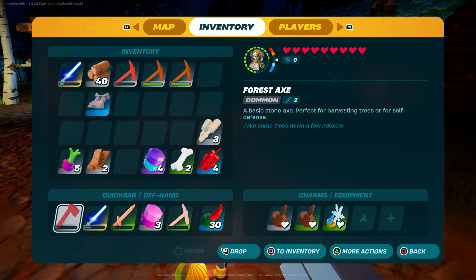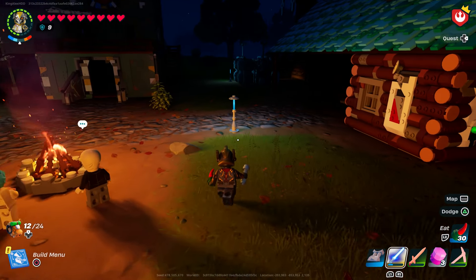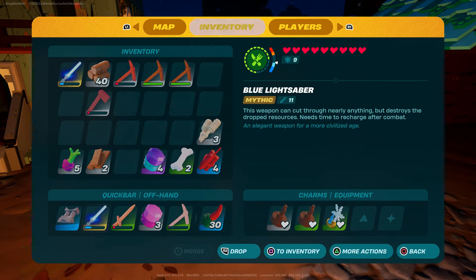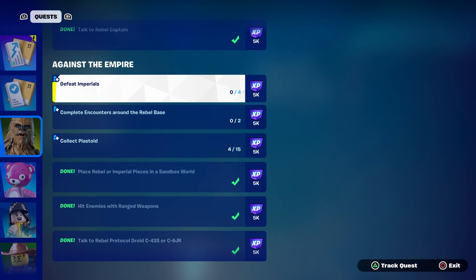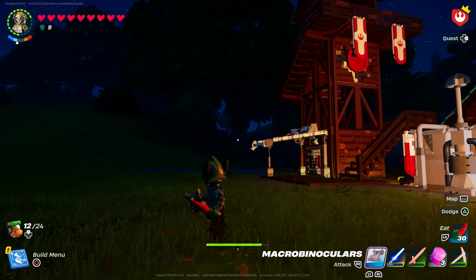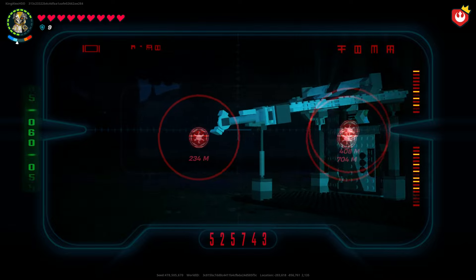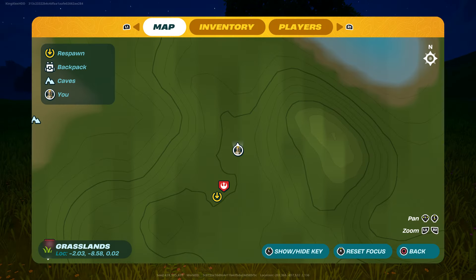Basically the strong troopers are around the area, they'll be running around. What you guys could do is take them out and that will complete your one challenge, which is defeating them. Or you could go to a bunker — to find a bunker you guys could use this right here and just look around, and as you can see there are going to be multiple bunkers.